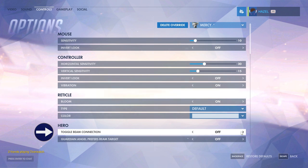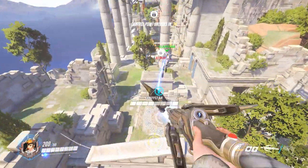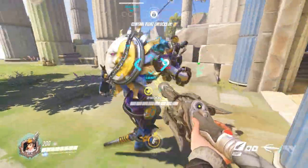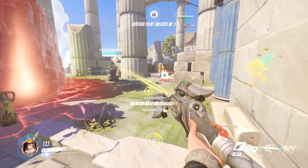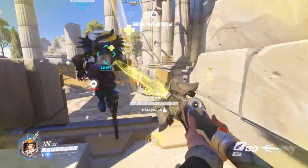What this does is instead of holding down your mouse buttons to channel your heal and damage beams, you click the beam to toggle it on. It'll keep channeling until you either switch beams, switch targets, change weapons, or break line of sight. Turning this option on was life changing — my healing numbers went up by at least 1000 per game. Also, your crampy fingers will thank you.